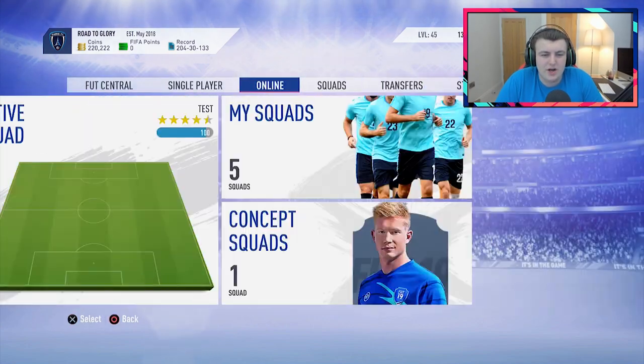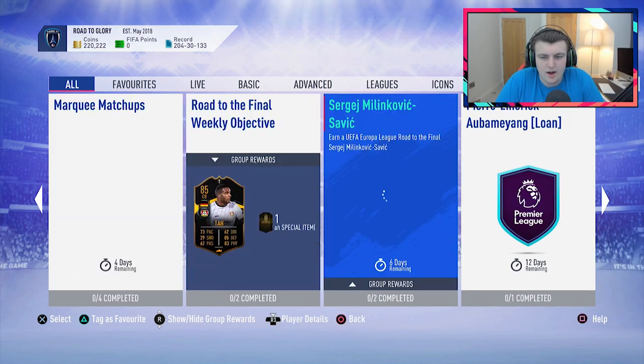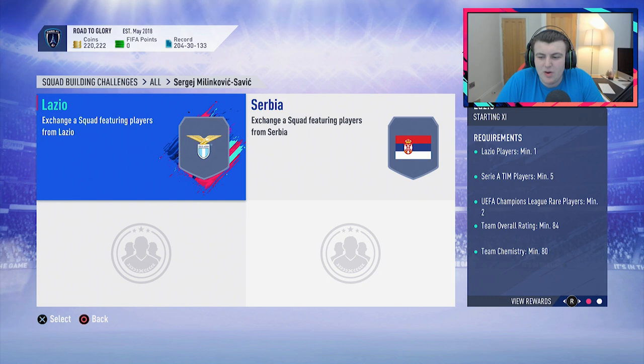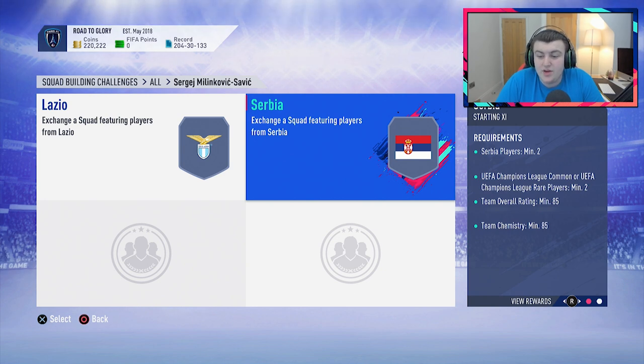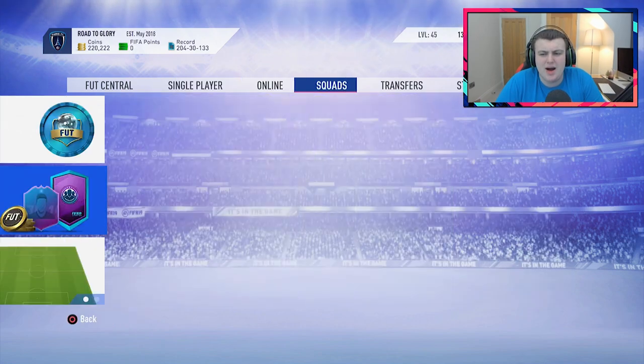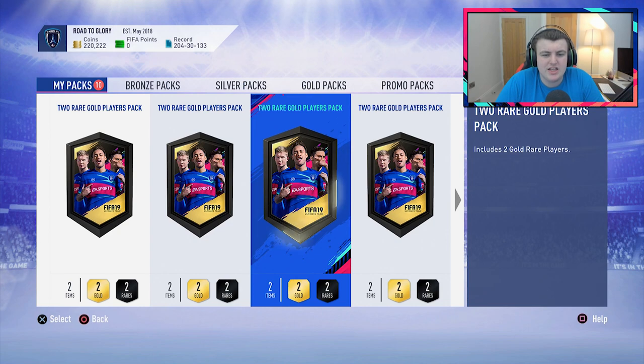Actually, I do want to quickly show you guys the SBC first — the SBC for Milinkovic Savage. So we need a Lazio player, 5 Serbian players, 2 UEFA Champions League rare items and an 84-rated team. Then an 85-rated team with UEFA Champions League common or rare players, minimum of 2, and 2 Serbian players. So I'm guessing Emmanuel Matic has probably risen up a little bit. If we do pack something like a Matic then I probably will try and complete the SBC. If not, I doubt I will do it because it seems quite expensive and I don't use him.